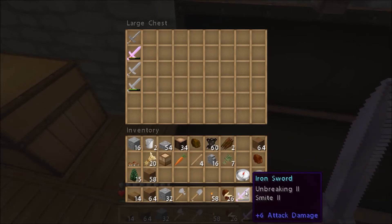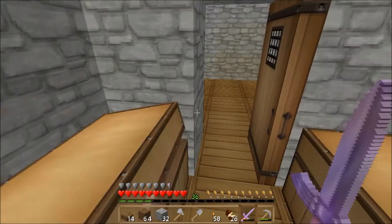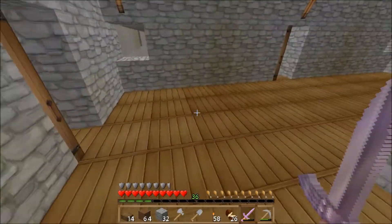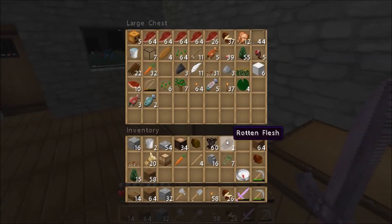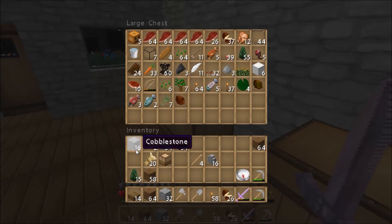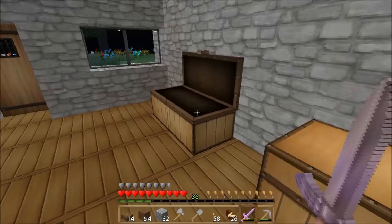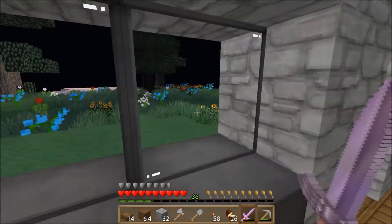What's this? Unbreaking and smite. Let's just unload a little bit — we can put a couple things down. Let's put the rotten flesh and leather in there, we don't even need that. I gotta get to working on our storage rooms, because these chests are filling up pretty quickly.